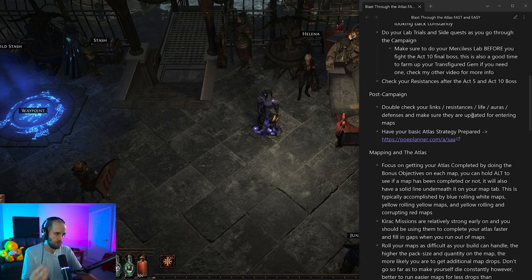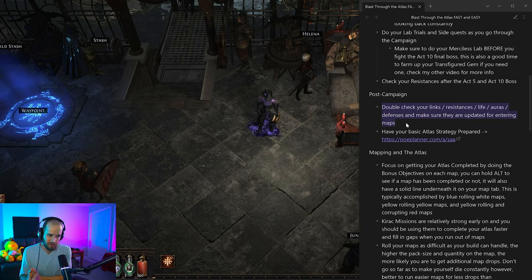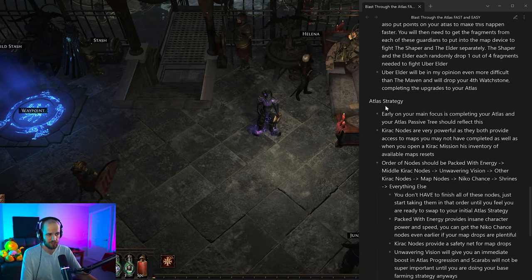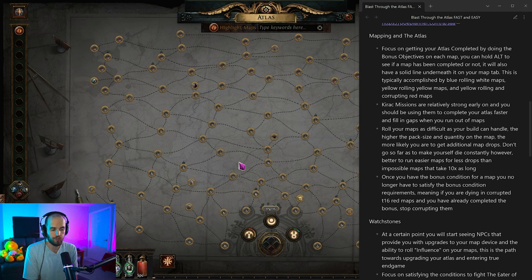Once you finish the campaign you'll end up in the Epilogue. Check your resistances, links, life, auras, and defenses — make sure your character lines up with your league start PoB and everything looks correct. Also have your basic atlas strategy prepared, because the atlas tree can make or break your early league start mapping. When you actually enter the atlas, there are 115 different points you can get unlocked all the way up into tier 16 maps. You'll start down at the beginning with tier one maps and move slowly through each difficulty tier, getting higher and more difficult maps with more lucrative rewards.